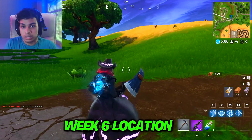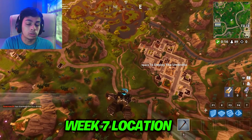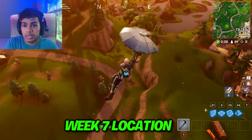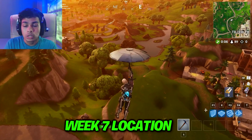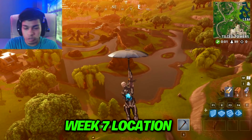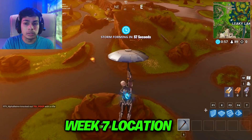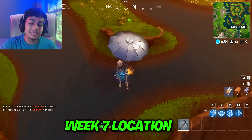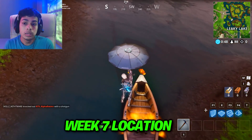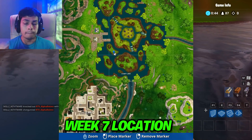Once you're done completing all the weekly challenges, if you faced any difficulties completing the challenges for a certain week, we have videos on the channel that will definitely help you out. We have proper guide videos with tips and tricks on how to complete the challenges for that certain week. Now we are at week seven — you need to come down to this boat where you will be able to find the secret battle star. I hope this video helped you guys out.